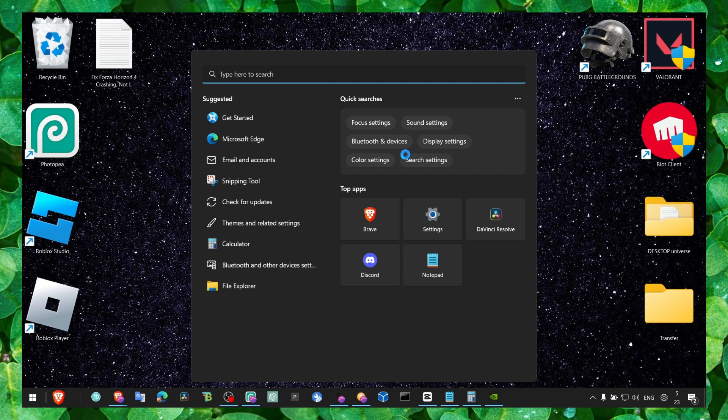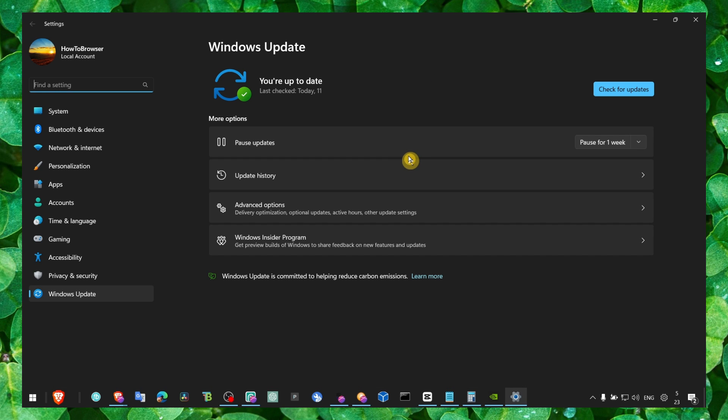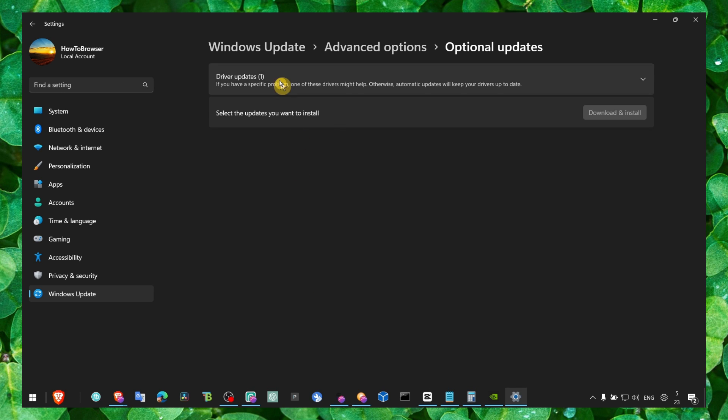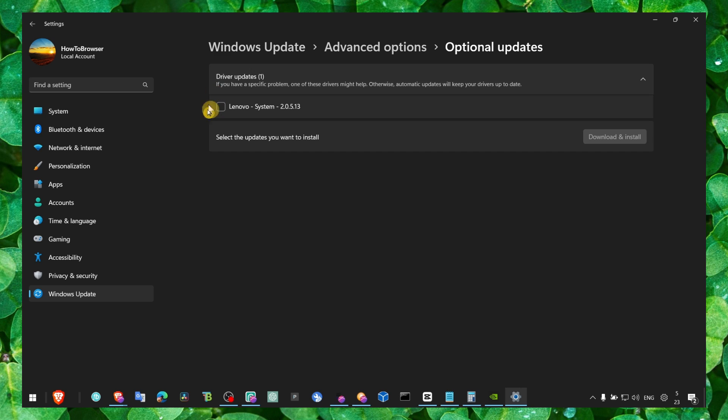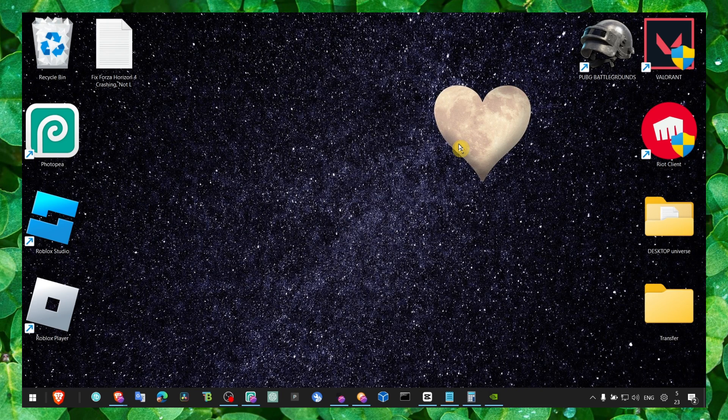The first method: make sure you go to Windows Update and update your Windows — that's very important. Especially go to Advanced Options and then Optional Updates. If you see a huge list of driver updates available, make sure you download them. Check the boxes, click Download and Install to install all the drivers available. That's gonna help you a lot and can fix a lot of problems.